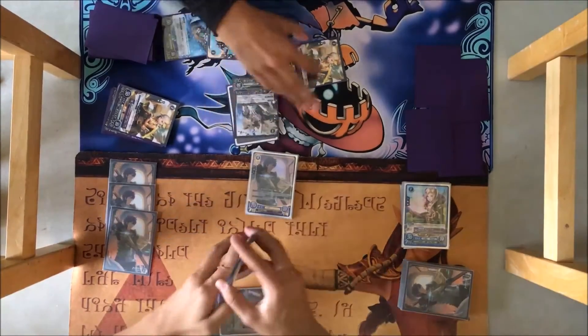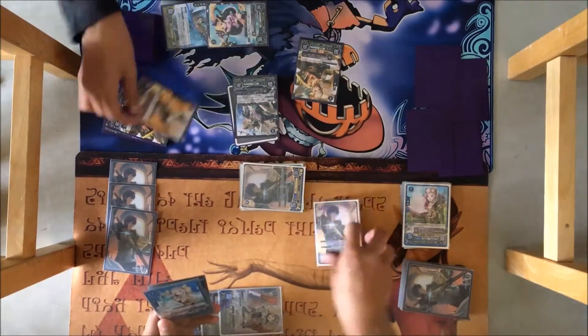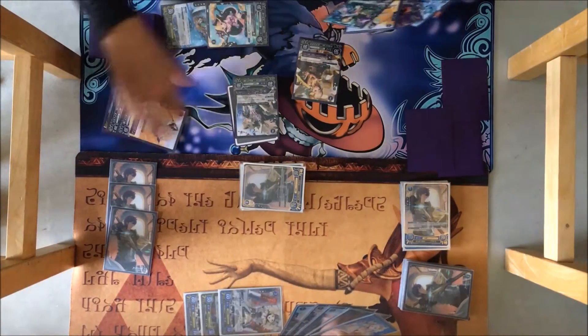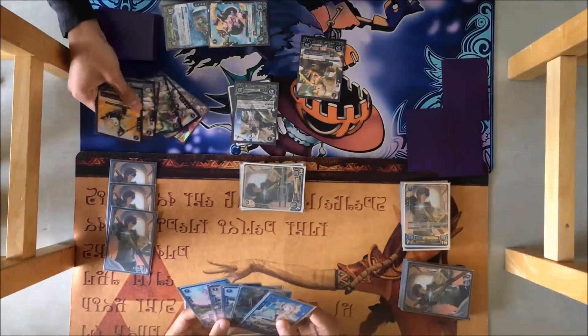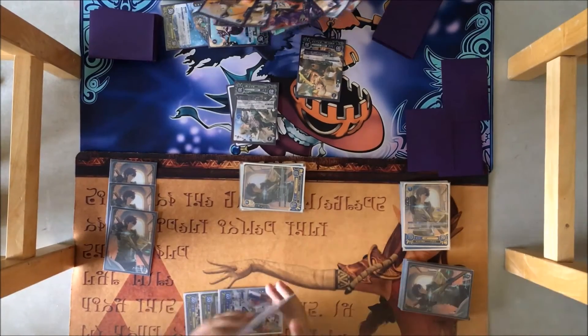I'll put out a Lisa. I didn't have a level 1 Lisa and then I drew into two. I was like, fine, whatever. I usually put Lisas in the bonds because I don't want to send them to the discard pile and then end up milling them later, because she's only 10 support. She's pretty good in your hand if you can get another Lisa out.